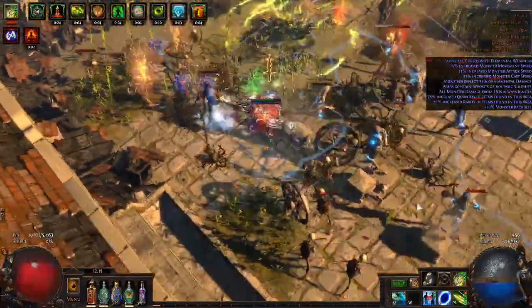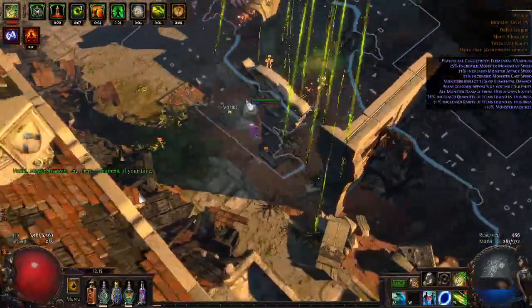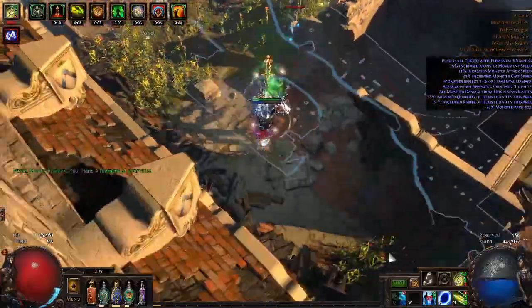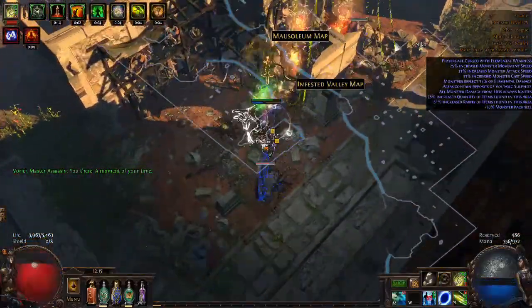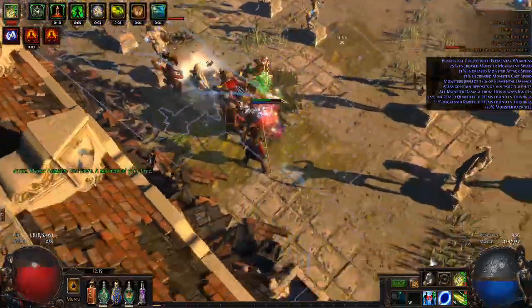I did change a few things about the build. For the most part, I kind of upped the clear speed quite a bit because I did accidentally link Queen of the Forest. If you didn't see that little clip, I was just chilling, watching some YouTube, messing around with my inventory, and boom — one fusing. Shit was tight.